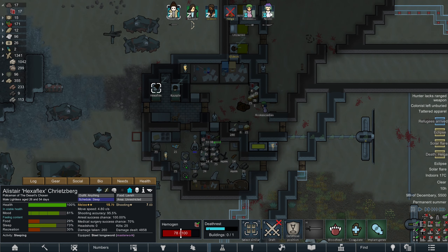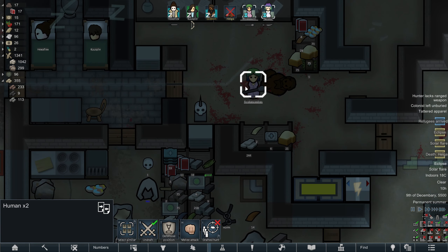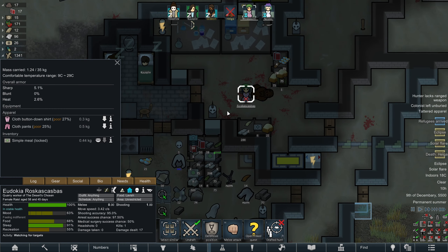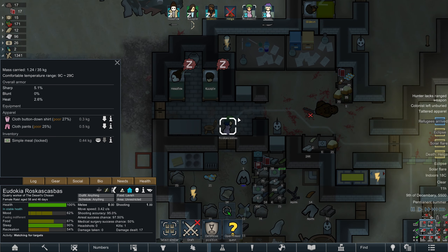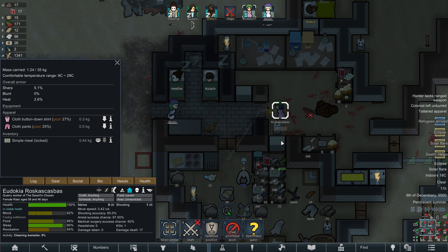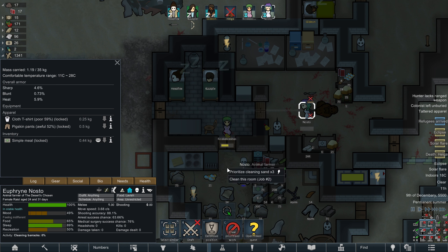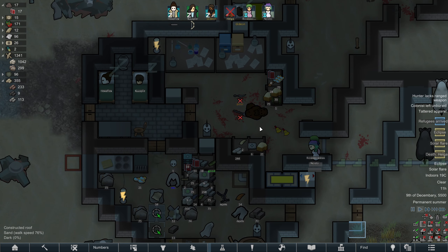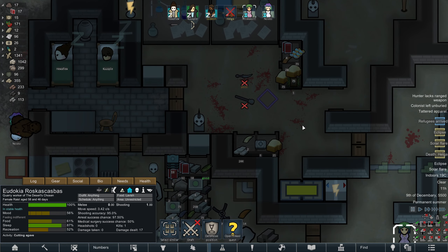Let's see if I can imprison these people though. First of all, let's bring them here. They can drop their weapons — probably a good start. Actually, you can start cleaning for a second while I do this. Nosto, you can drop your weapon too. Oh, this is cosmetic blood — it's not actually dirty, it looks like. Okay.